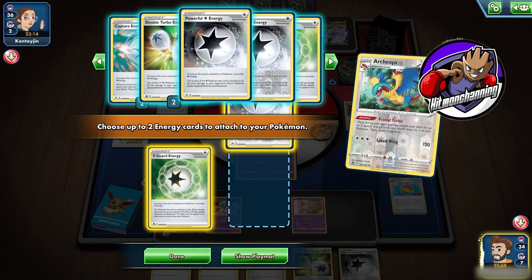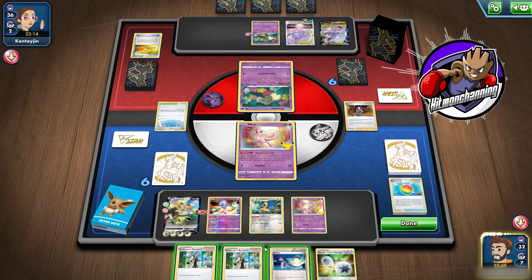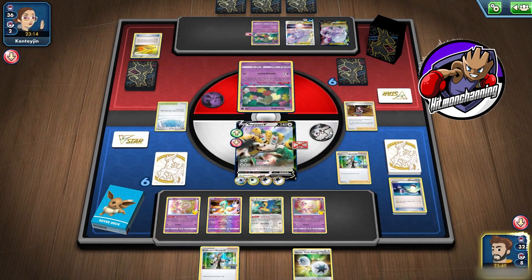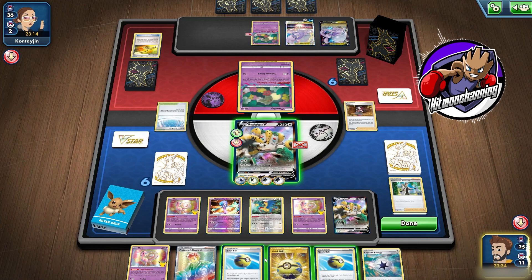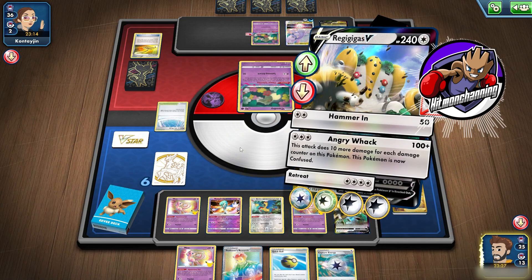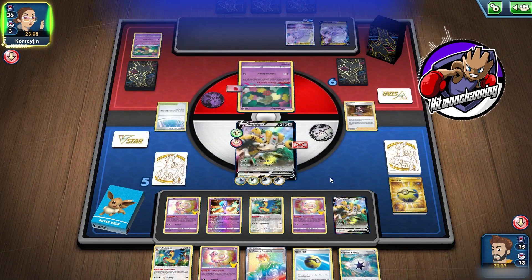We've got two V-Stars in the deck so we'll be chilling. We'll put another Powerful on there. I'm debating whether to switch into Mew or into Gigas. I think we switch into Gigas, because there's no way they knock us out. No V-Star yet, but another V is alright — we'll put him on the bench. Quick Ball and peek — nothing else there. We can go for an Angry Whack and take the knockout. Actually, we can just Hammer In and take a knockout. 90 damage, get a prize. Another Archeops is fine. We've got a really good board setup now.